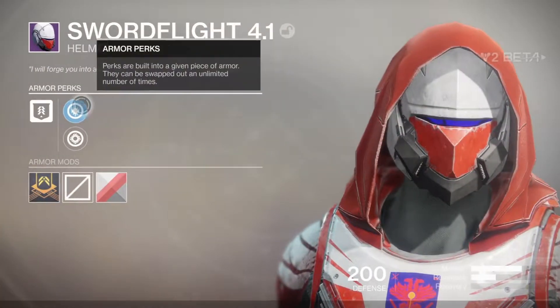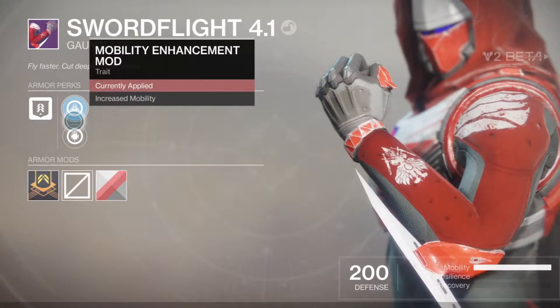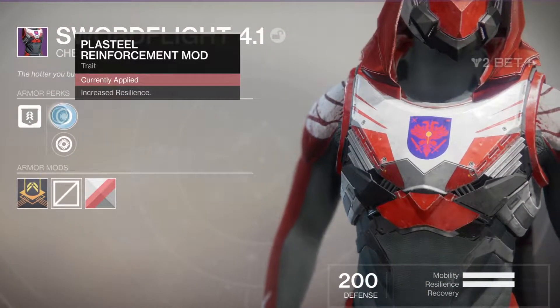You have the chance to get a Crucible armor piece at the end of every Crucible match you complete. However, weapons do drop as well, so it's an either-or situation, which does mean it can take a bit longer to farm for the whole armor set.